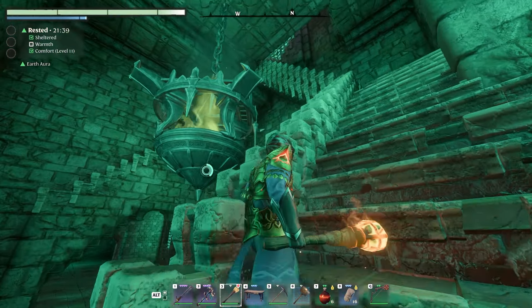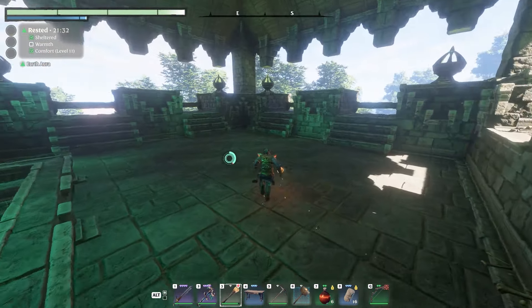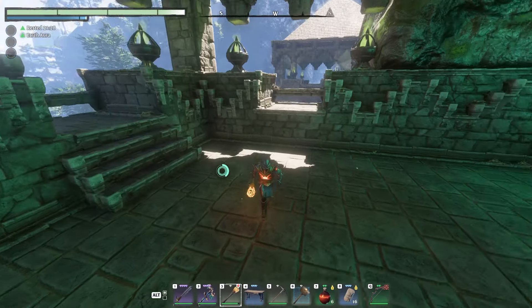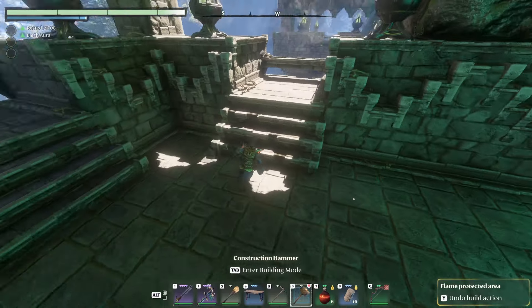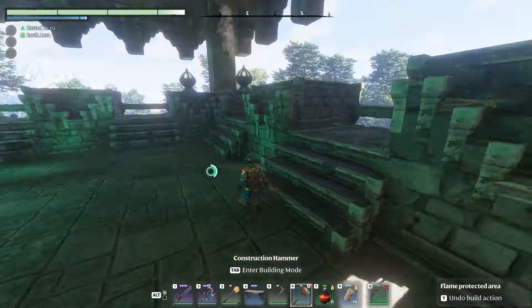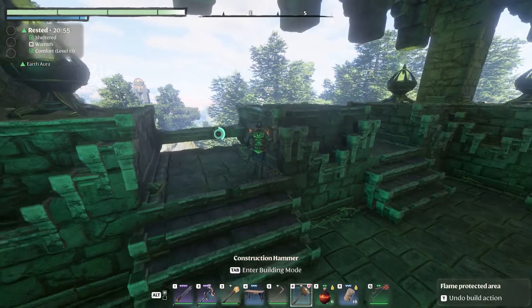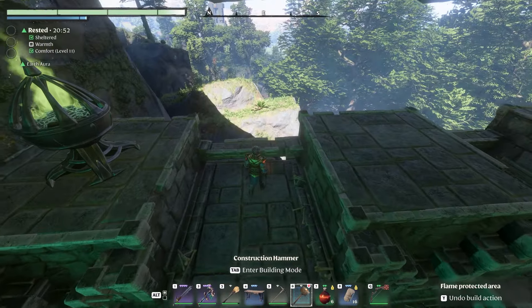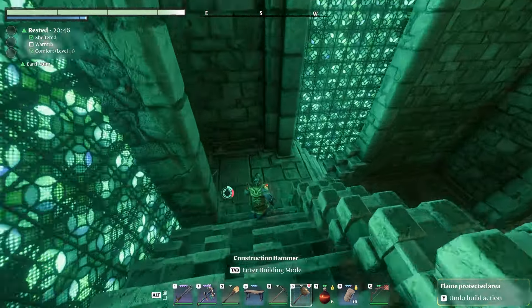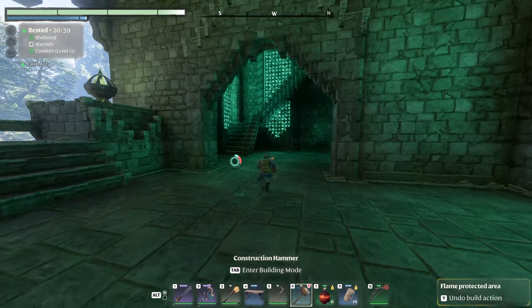I haven't done anything with the back wall — detail will be added to it. I also added some more detail to the door frame. You come up here and that leads you up to the top. I forgot to actually put the stairs in for that part — let me get that in now. I've got some more lights up here as well; they're a pain because I've had to grind materials for them. Got the hanging brazier there, it's all lit up at night and looks amazing. I've done exactly the same to the other side as well.